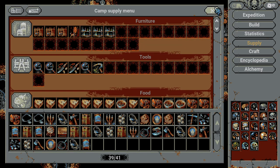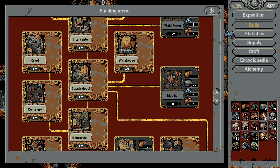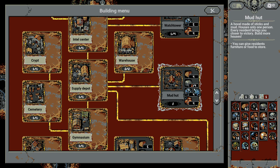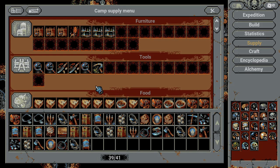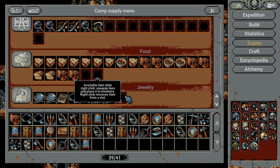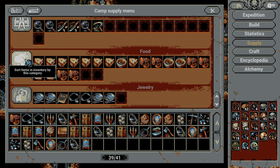As you can see, building a mod hut gives us 2 slots for our max items. The main thing is that they give you 2 max supply slots and you can unlock some of the other slots. They have a maximum amount. The slots are split by category: furniture, tools, food, and jewelry.